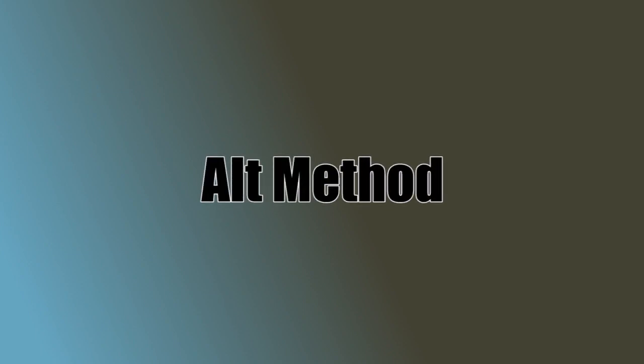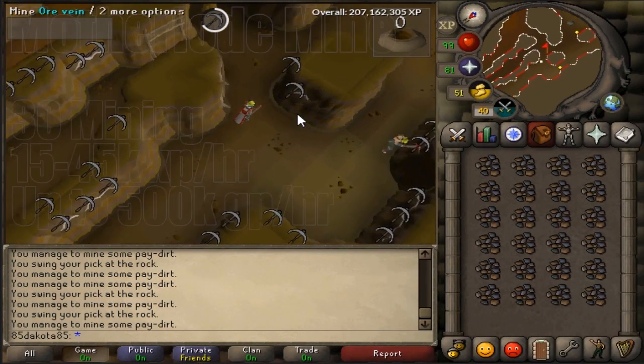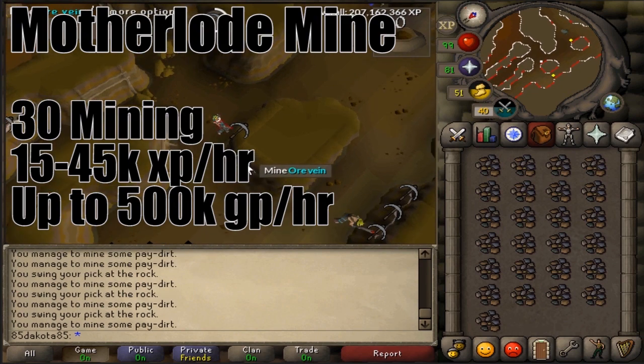You can potentially make some really good money mining all the way to 99. If you only mine rune ore from the moment you unlock it at 85, you'd make like 880 mil, assuming rune ore is still around 11k apiece when you watch this. But that would take a ridiculous amount of time. If you're looking for a good mix of XP and money, I would do the Motherlode Mine.